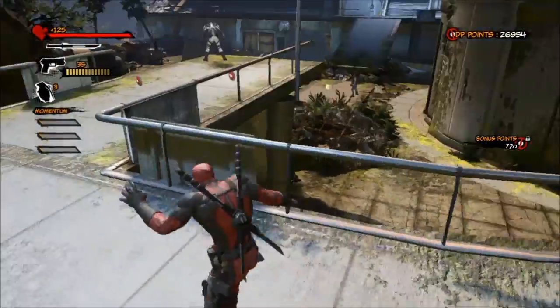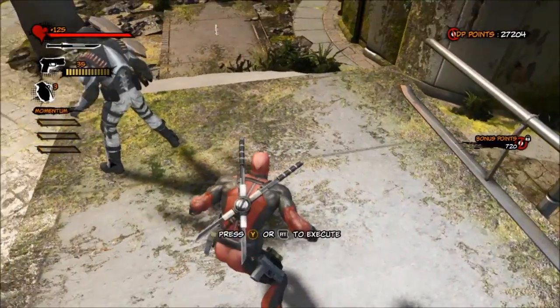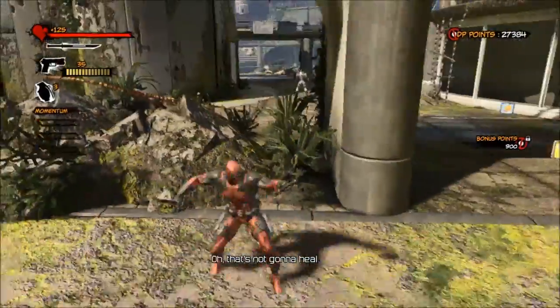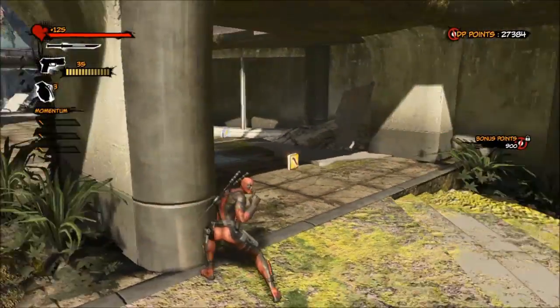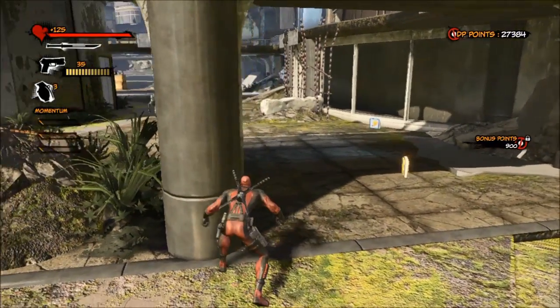So instead, if you want, you can go all the way to the end and kill this third guard that's just standing overlooking the fourth guard. Make sure to kill him when the other guard is walking away. And when you're done with him, just jump down and kill the other guard when he's coming back.